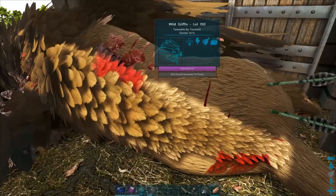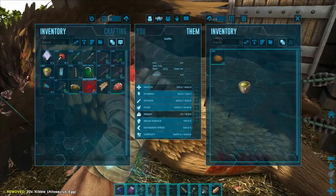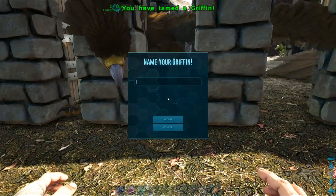Once the griffin is knocked out, put your food of choice and narcotics in its inventory. Make sure you manage the torpor so it doesn't wake up before it's tamed.